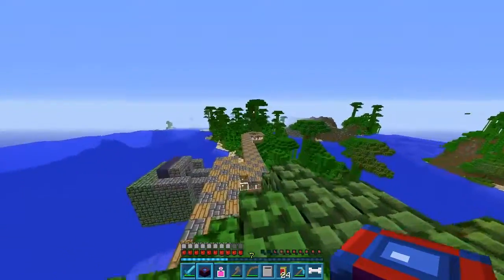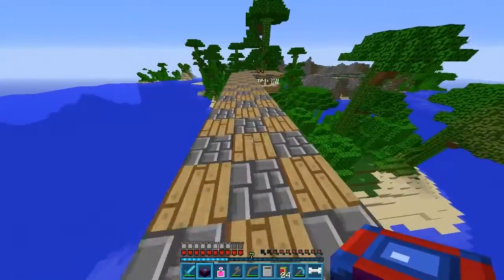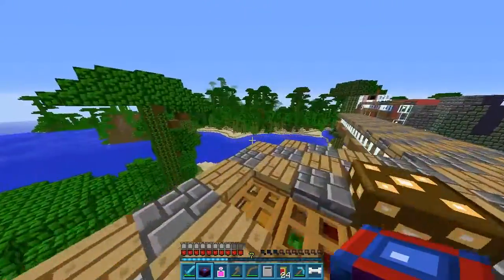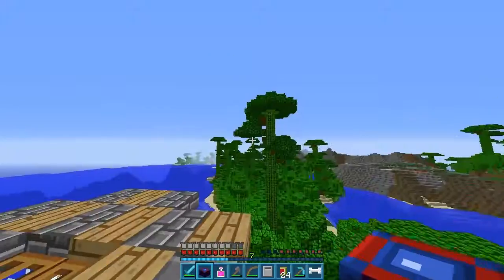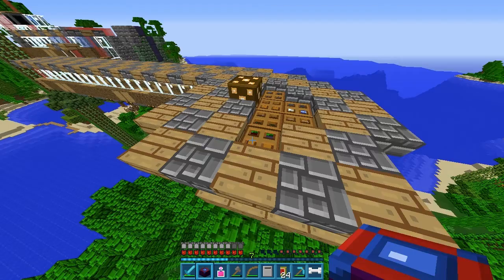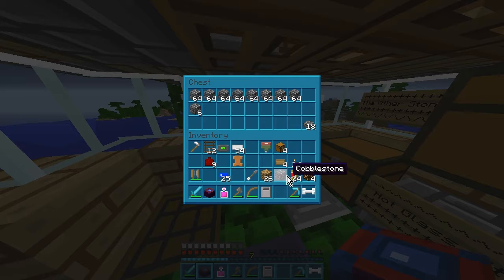Let's kind of survey the land a little bit. Put it right up here. Let's go drop down here — it's awesome that I can get up that tree and just go on the roof. How far is it to that tree there? I could kind of go over to one of these trees — that tree's got a long way of it. Got enough cobble.